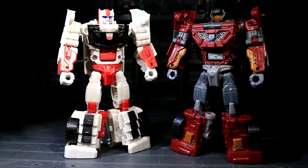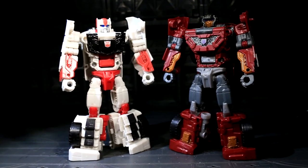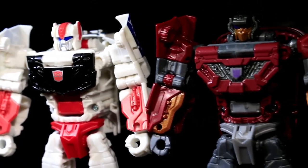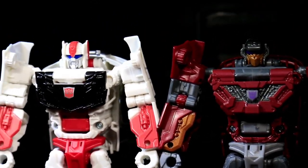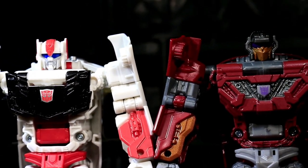So what's the same between these two? The ratcheting combiner peg, the fists, the crotch, the hips, the thighs, and the rotating hand-foot-gun peg inside the right shin. Every other visible robot mode part is completely unique between Streetwise and Dead End, even the mostly covered torso chunk that surrounds the combiner peg.